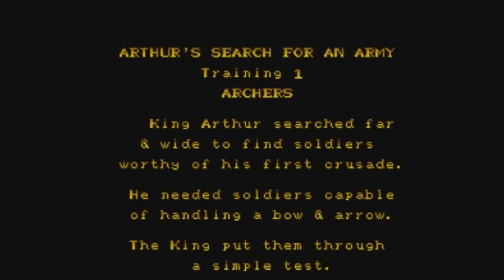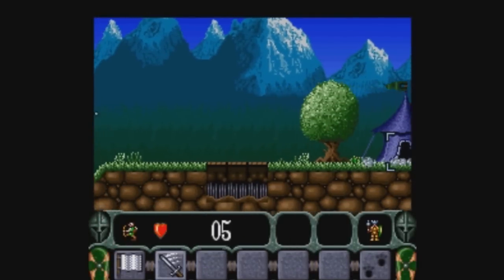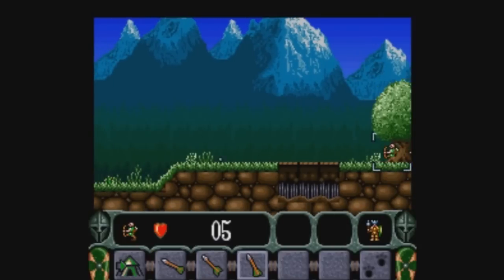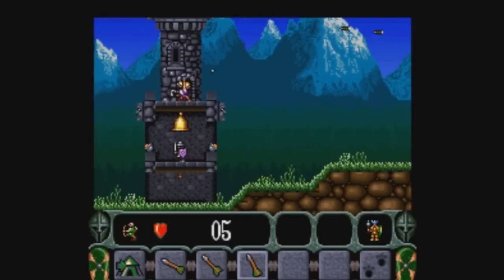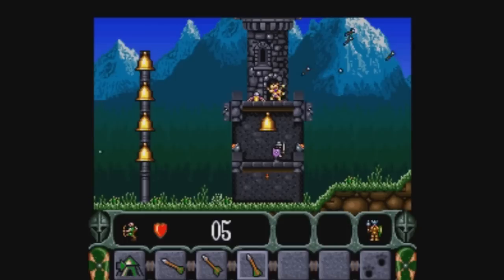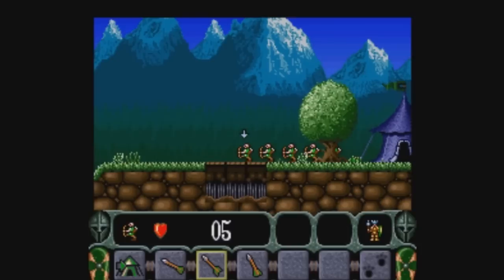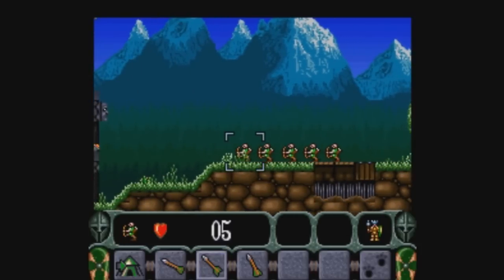You start by doing training missions. Arthur's search for an army, and training one is with archers. Archers are one of the most basic units. The basic ones are archers, knights, and engineers — those are the ones you're going to use the most often. I'm going to use my archers first to kill the enemy units right there. There are lots of different traps on each map. Right here there's a very simple trap, just a pitfall that opens, so you have to be careful to time when you walk your units over them.